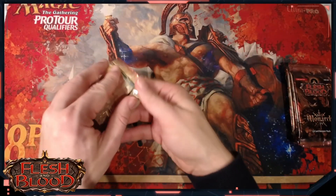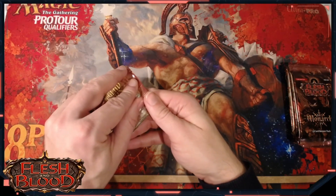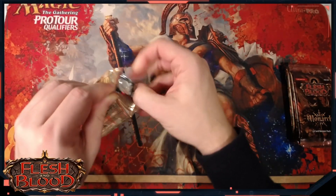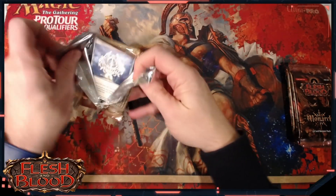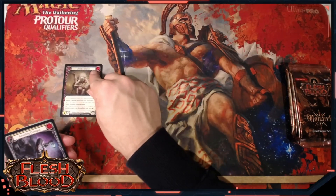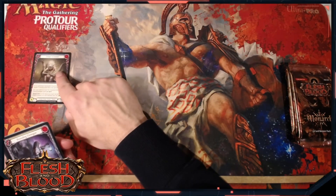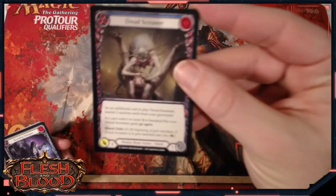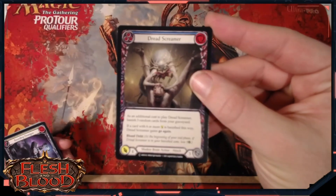Welcome back for our fourth Monarch sealed deck. We've had a Prism, a Chain, and a Leviar so far - will it finally be Bolton's turn? Let's find out. So Dread Screamer Blue - we've talked about the importance of Dread Screamers in Leviar already, so nice to see another Dread Screamer coming forward there.